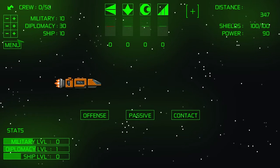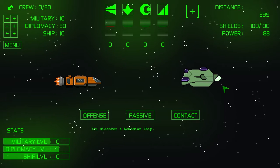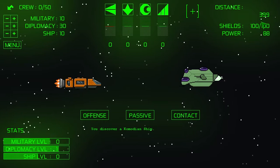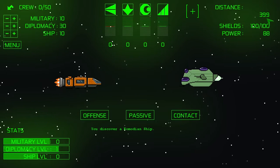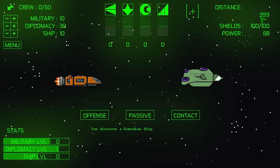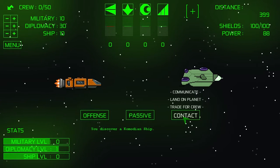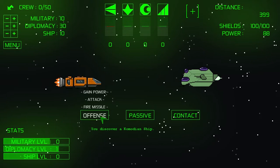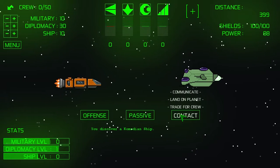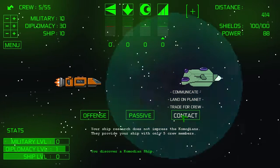It's not a whole lot to this game on the outside, but once you get going you see there's a little more going on than you might otherwise think. We have a Comodian ship. You basically get three options. This game is turn-based. In the upper right-hand corner there is a tag about the distance — this is how far we have traveled through space. We're trying to survive, basically find somewhere to go. We need a new world or a planet to settle on. The three options are offensive, passive, or contact. Offense — we attack, fire missiles. Passive — we're peaceful, might try to avoid them or request ship repairs. Contact — we might communicate, land on a planet, or trade for crew. You need crew to do stuff, so we're going to communicate and ask for crew.